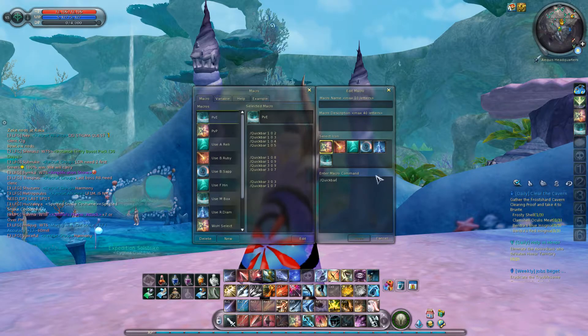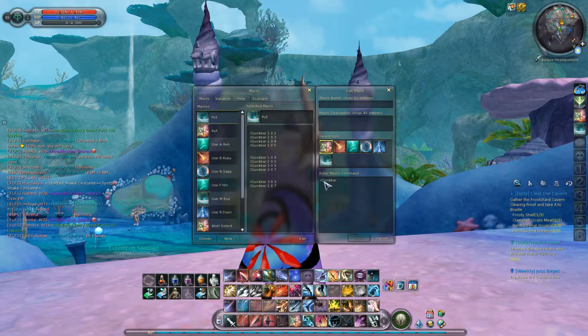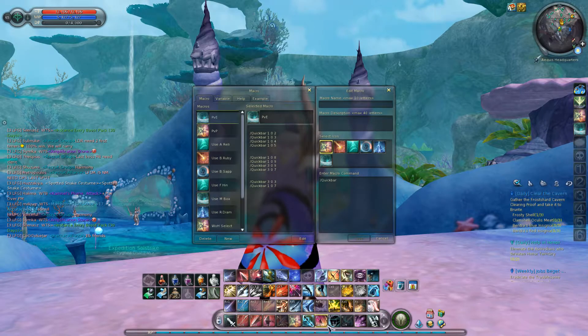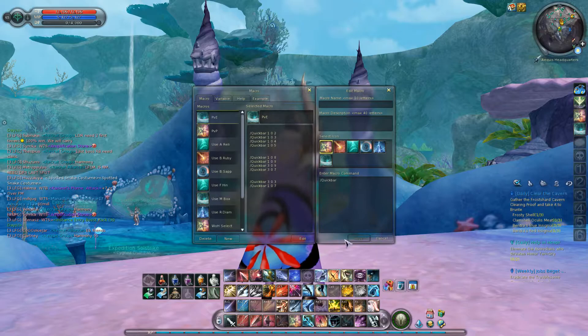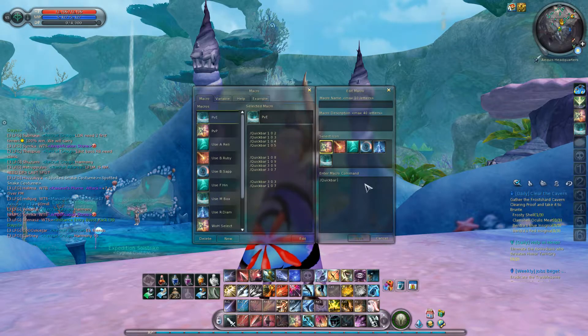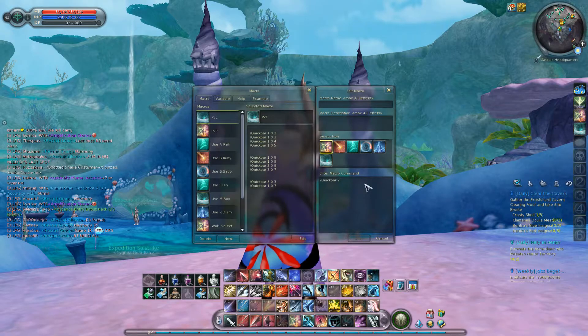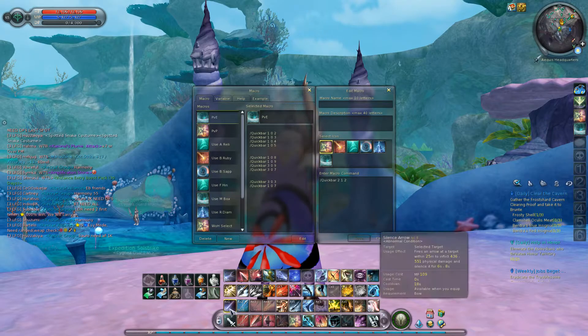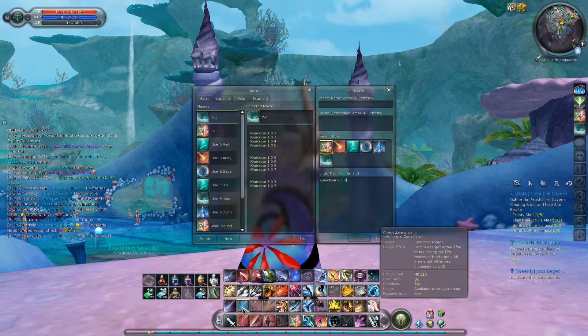Now the quickbar command requires three arguments. The first number refers to the role. So let's say I want to use sleep arrow — the command would be 2 1 2. The first 2 refers to the second row, 1 refers to the page of the quickbar, and the final 2 refers to the item number from the left. So this would be slot 2, page 1, sleep arrow position 2.